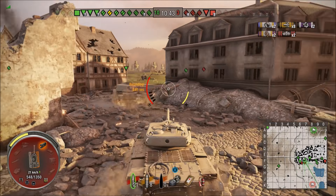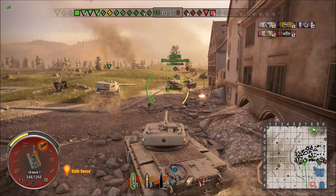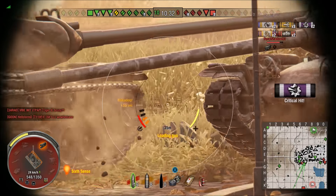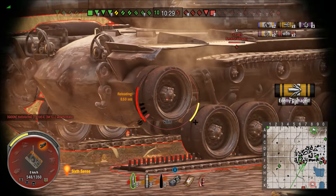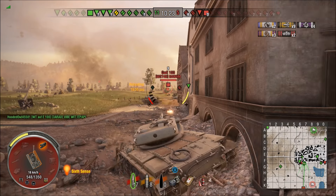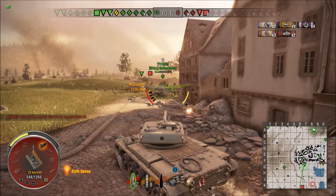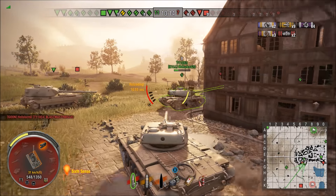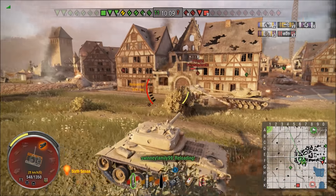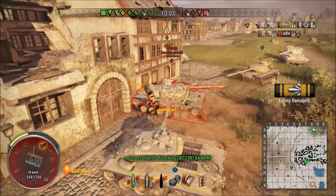I'm going to follow the Death Star and this E5 as they push around the corner, and see if I can get some cheeky shots on this other E5. I'm going for tracking shots — if I can track him, I can pin him in place. I get two pins in him, and if the Death Star hits him, he takes a big hit from somebody else too. I'll get credit for those damages since we're tracking these guys. My gun's just enough to do so. I'm almost on the reload, so I push to get in position to make use of it when it comes up. He's distracted by all the other guys in front of him. I come up along his side where his armor is going to be weaker.